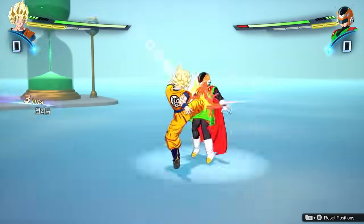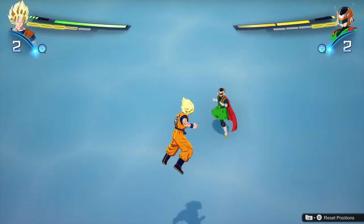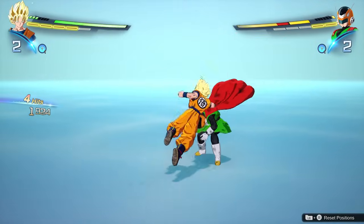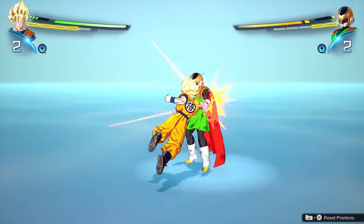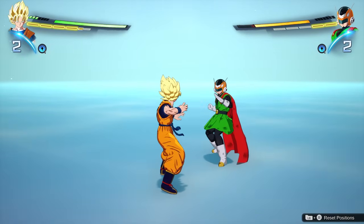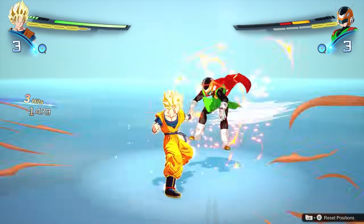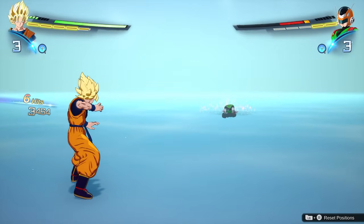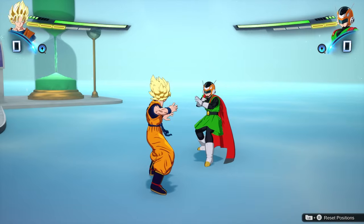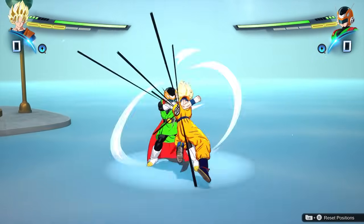These basic combos aren't going to be winning you fights — these are just openers, starters. The point is that you follow these actions up with other attacks. One thing you need to know is that you cannot spam the same combo over and over again. If you do rush twice then triangle and try to do that same sequence again, it sends the opponent back. This is to keep spam out of the game and prevent button mashing from being overpowered. You need breaks in between.